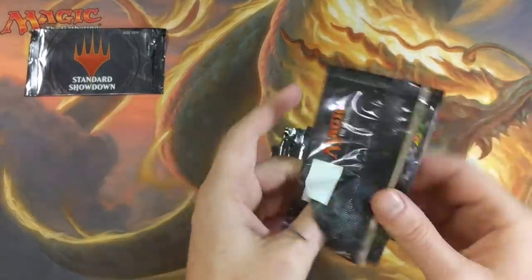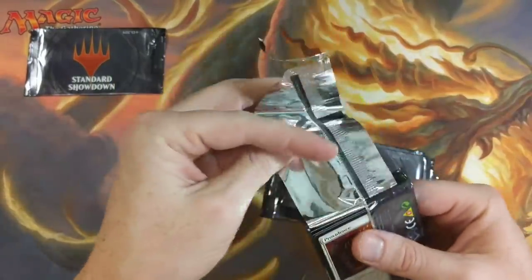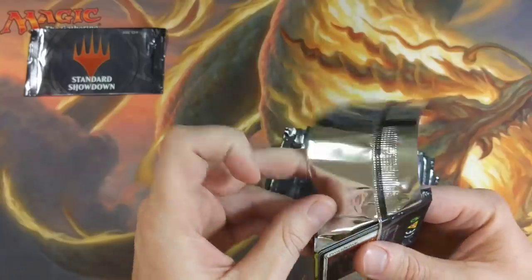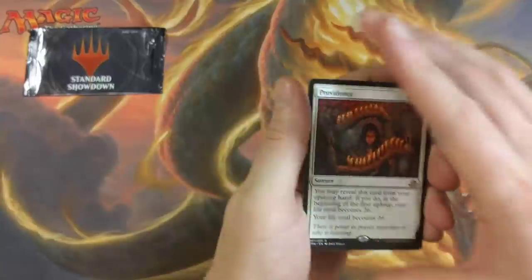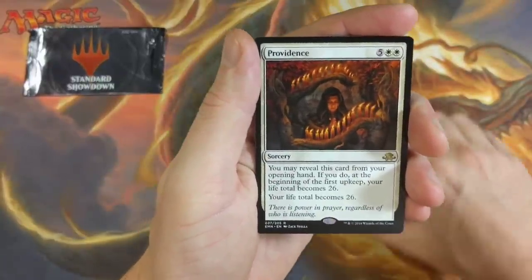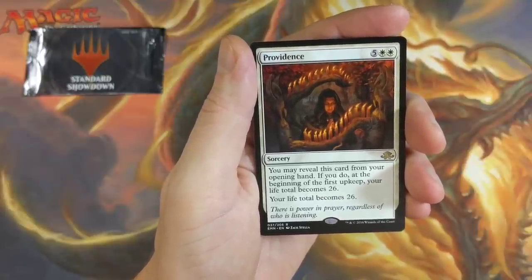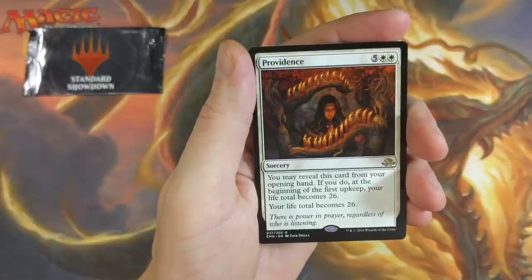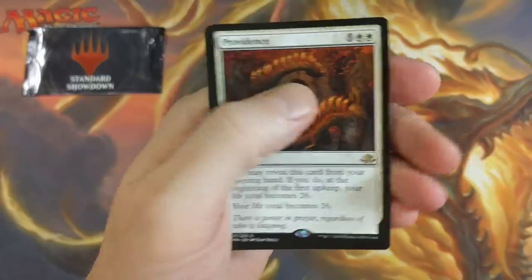Standard showdown! Who's gone to FNM? Who's gotten some standard showdown packs? I'll tell you one thing — I have not won anything. I haven't gone to FNM in a minute and I'd like to get out to it more often. We got a Providence up in this piece. You may reveal this card from your opening hand; if you do, at the beginning of the first upkeep your life total becomes 26. That is kind of different.